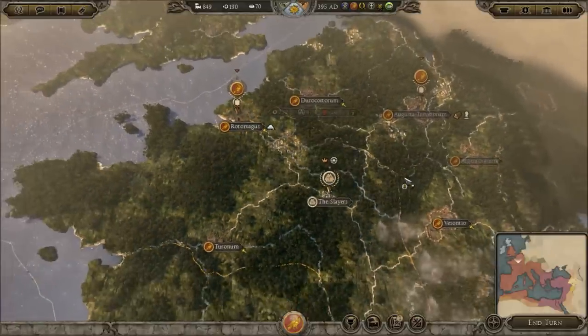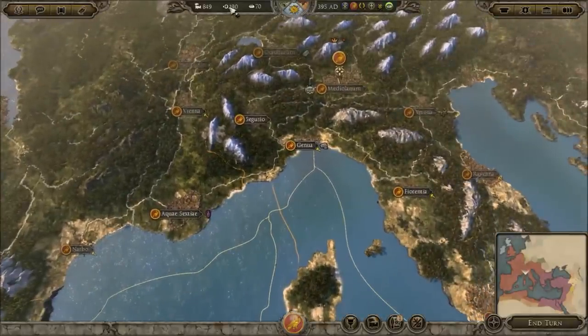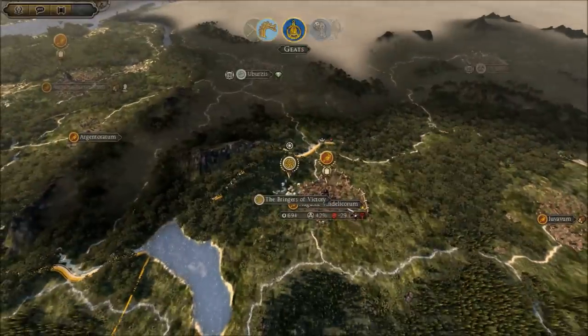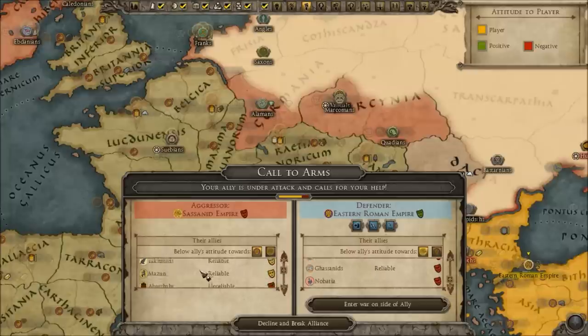We can't afford anything there. We've got to turn this money situation around — we're now making 190 gold per turn. However, we are still recruiting more units in Milan, which is not good either. Oh dear, oh my god. Call to arms — aggressor the Eastern Roman Empire. So the defender is Eastern Rome. Look at how many nations these all have. I hope Eastern Rome enters the war on our allies' side if you don't mind.